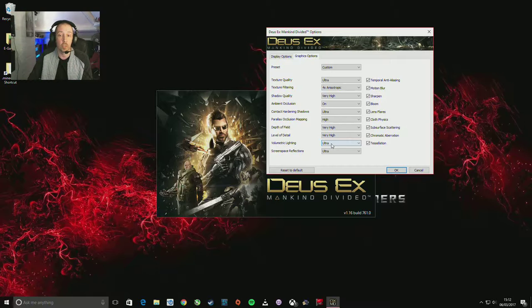There's a general rule of thumb — consoles like the Xbox One and PS4 on this particular game will be running medium settings and no higher than that, so you've got to bear that in mind when you're trying to run this game. We've got temporal anti-aliasing ticked, motion blur ticked, sharpen ticked, bloom, lens flare, cloth physics.